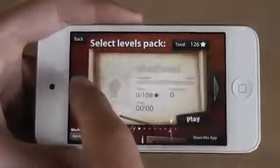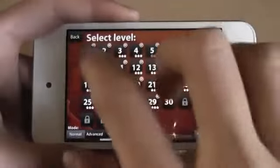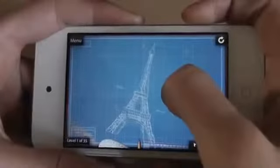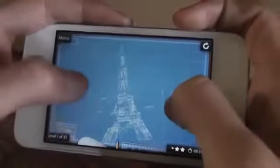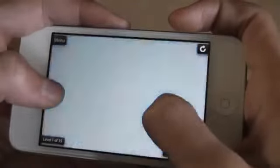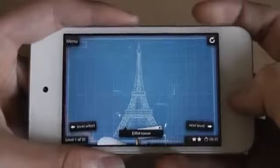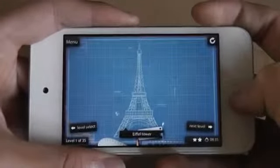So I'm just going to show you some architecture because I played this the most. Let's try the first one — the first one is the Eiffel Tower. Right there. So yeah, this is Blueprint 3D, a very unique puzzle game.